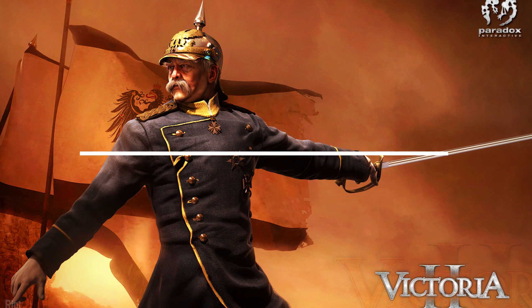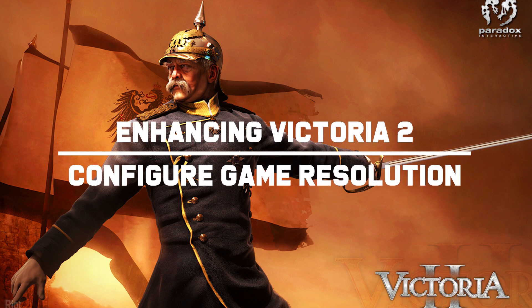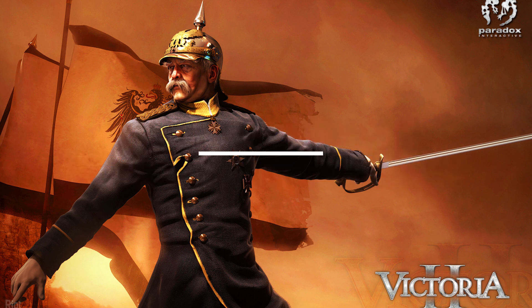Tip 2: Set the right resolution. Victoria 2 has no support for UI scaling, which means that it can often be hard to read the various information presented in the game, specifically if you are playing on a 2K monitor and above. A solution to this is to reduce the game resolution to 1920x1080, which seems to be the best resolution to play the game at. The only downside is that you will have to play in fullscreen mode, which won't allow you to switch in and out of the game quickly like Window mode.